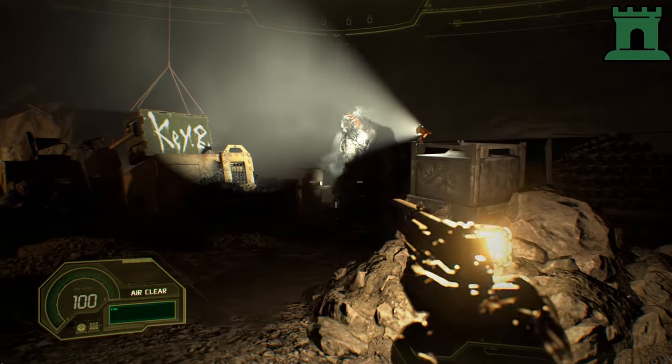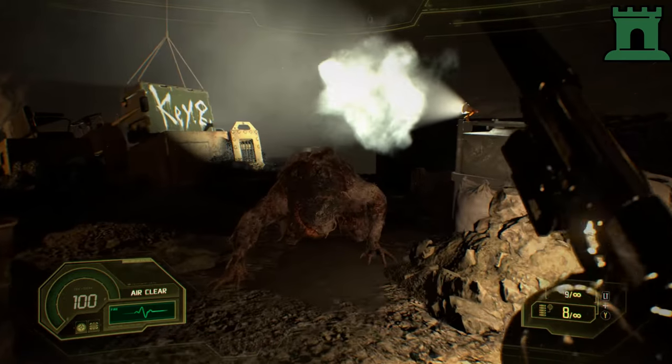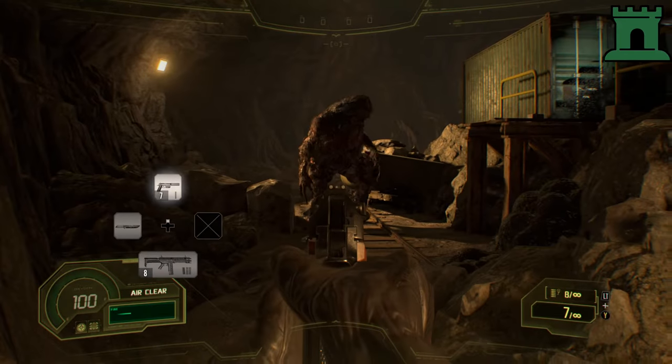One shot is also all you need for Mama Molded. After she's hit with a Ramrod, the texture on her model will change from white to red and damaged looking. This means she's now vulnerable to normal bullets.